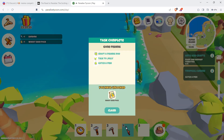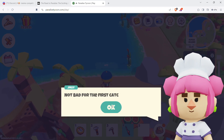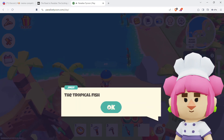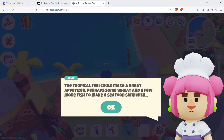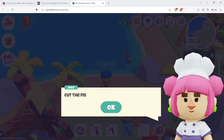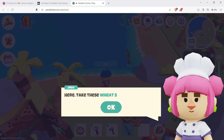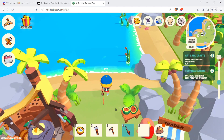We got the fish — and a wheat sack too. Not bad for the first catch of the day. Jolly has an idea for a recipe: tropical fish could make a great appetizer. A seafood sandwich needs wheat and a few more fish. Cut the fish into a fillet by equipping the fish and using it. Take these wheat seeds. I need three common fillets and nine wheat for Jolly's recipe.